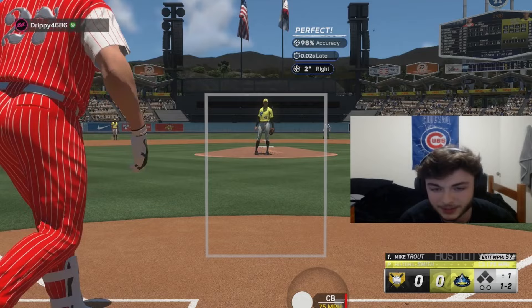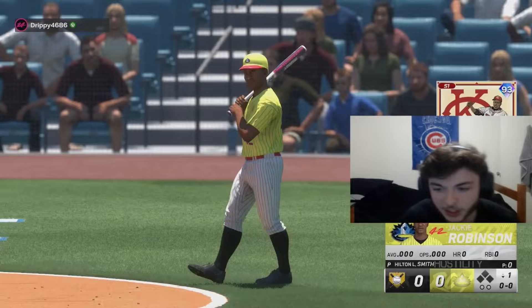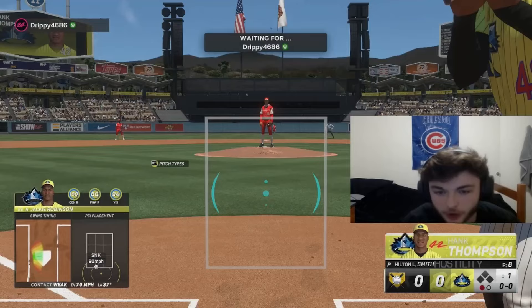Actually one of the easier programs if you have everything done, which is very exciting. Good pitch right there — Hilton Smith able to strike out Mike Trout, the first batter of the game. He's so late on that pitch. Let me get the second K right there. We got Jackie Robinson up — his program — let's see what we can do against Hilton Smith. Throws that sinker, I'm a little under that, so gonna get out with him unfortunately. Next up we got Hank Thompson, who's also in this program.